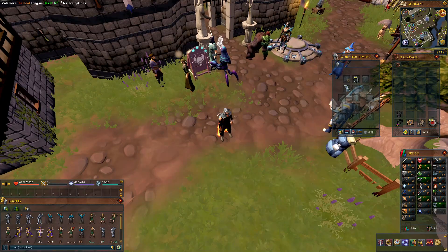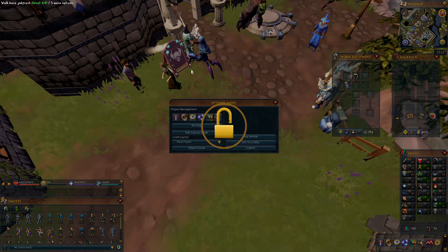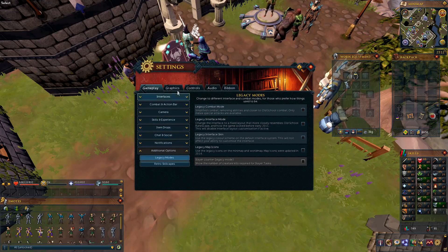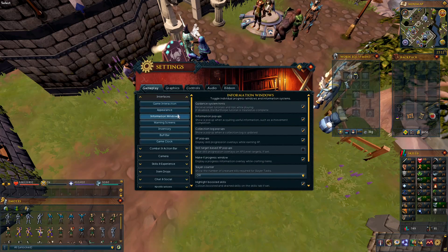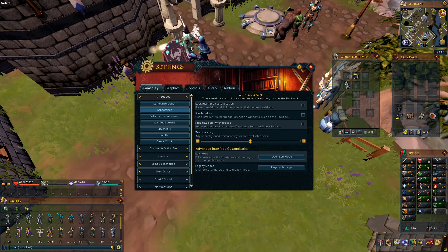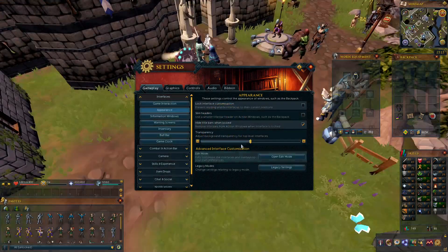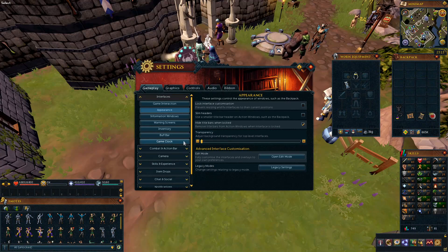The other thing I like to do is: when you lock the screen it shows stuff up at the top. I like to change that so interfaces won't show the title bar. You go to Settings, then Interface and Appearance, and you can actually hide the title bar. So when you lock it, it removes that title bar — just like how I have it on my screen.